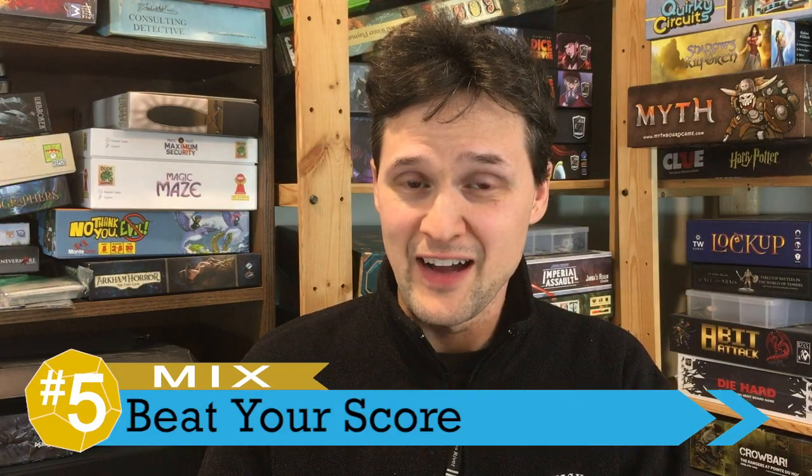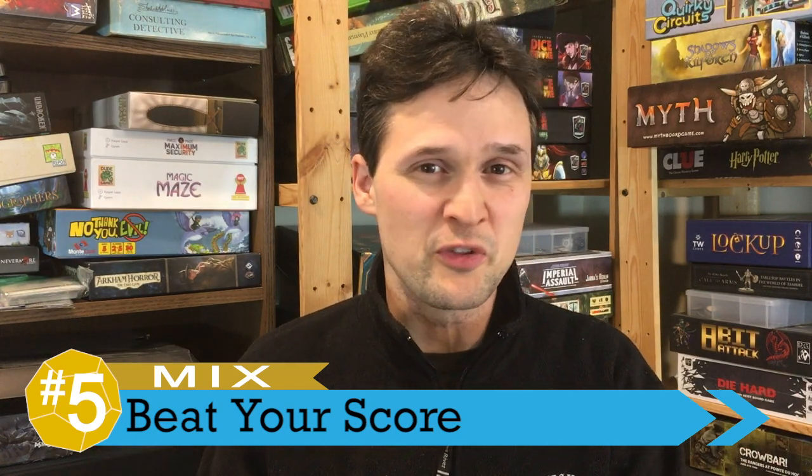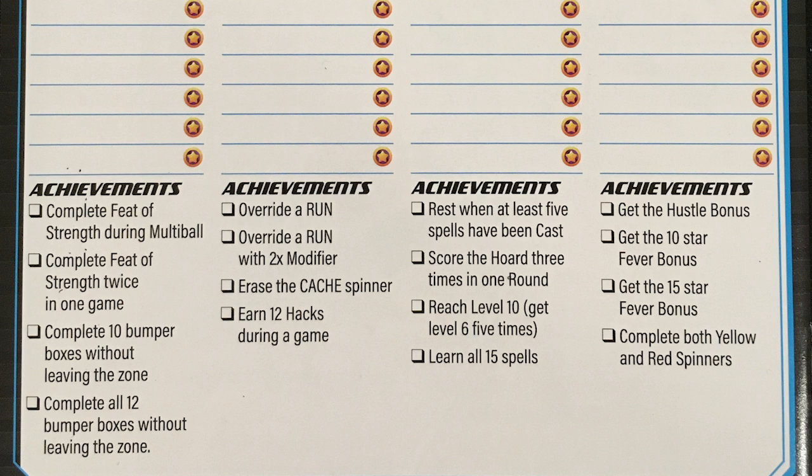I'm going to start out with a mix at number five, and that's the fact that, like most roll-and-writes, this is just a beat-your-own-score game. But unlike most roll-and-writes, they don't have a table at the end that tells you what's a good score or what a bad score is, which means you kind of got to figure it out yourself. They do have a little thing on the back of the rulebook where you can put your scores down, and you just want to beat your own high score.